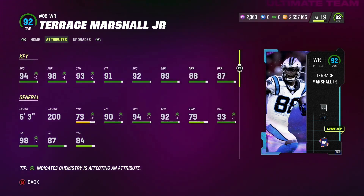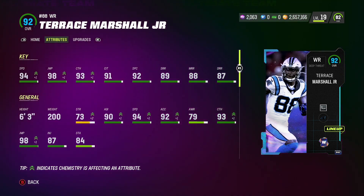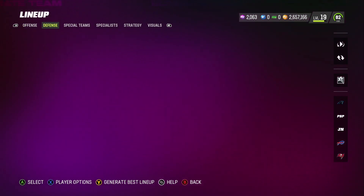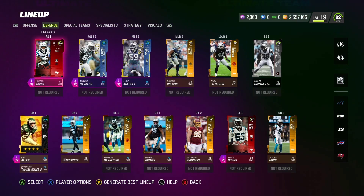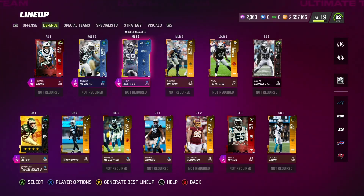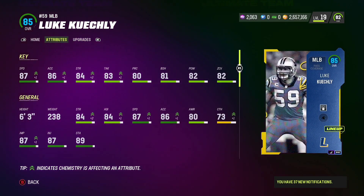Terrence Marshall Jr. has 94 speed — one speed lower than Samuel — but look at that jump: 98 jump, and he is 6'3 with some solid catching stats across the board. That is our main look at the offense. Now let's look at the defense — and yeah, as you can see, the defense is not looking all that well.